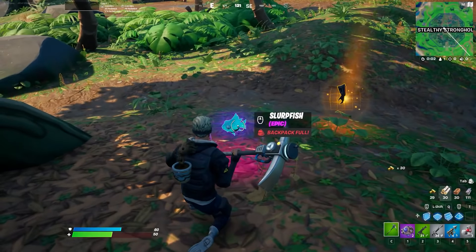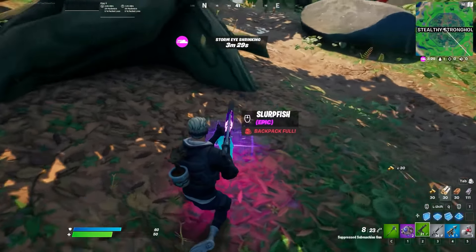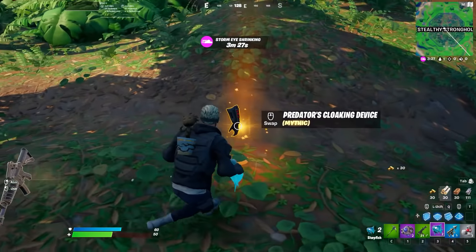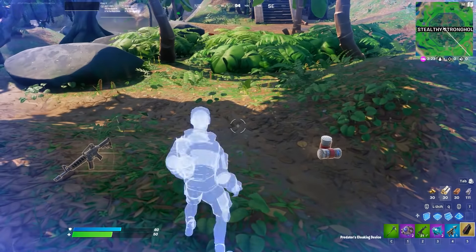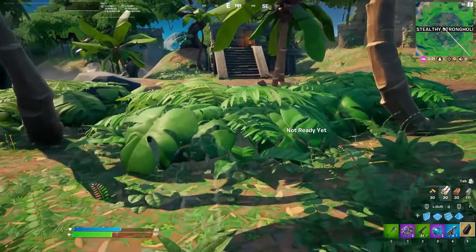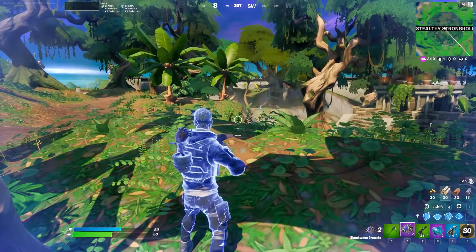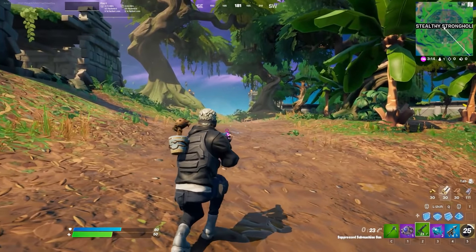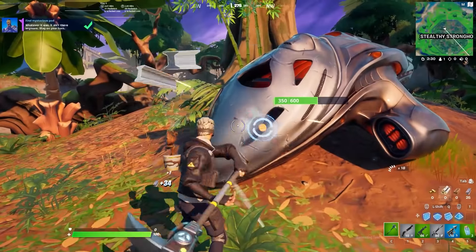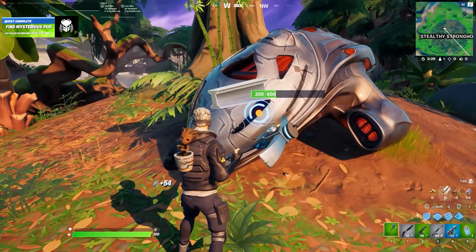A lot of people already freaked out about this device, but it's not as bad as it sounds. Yes, you can make yourself invisible, but only for 30 seconds, then it has a 30-second cooldown. You cannot shoot, cannot pull out weapons, and cannot even go into water — the second you go into water or pick out a gun, the device will reveal you and you're back in the game. That's basically all you need to know about this new device and the new Predator.